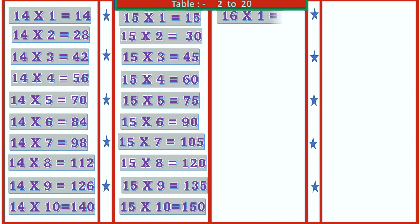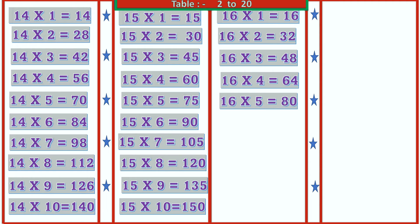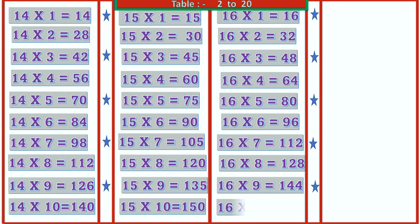16 1's are 16, 16 2's are 32, 16 3's are 48, 16 4's are 64, 16 5's are 80, 16 6's are 96, 16 7's are 112, 16 8's are 128, 16 9's are 144, 16 10's are 160.